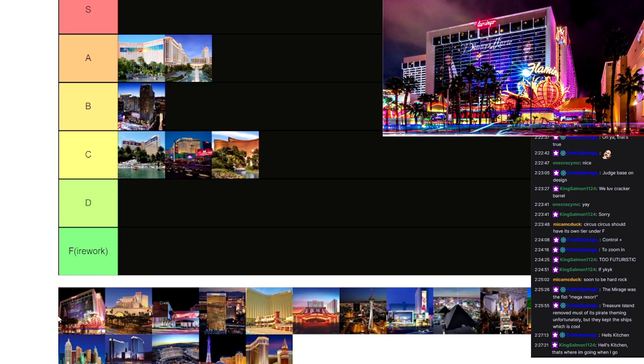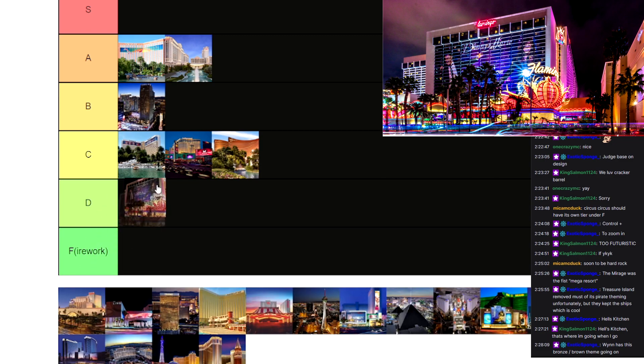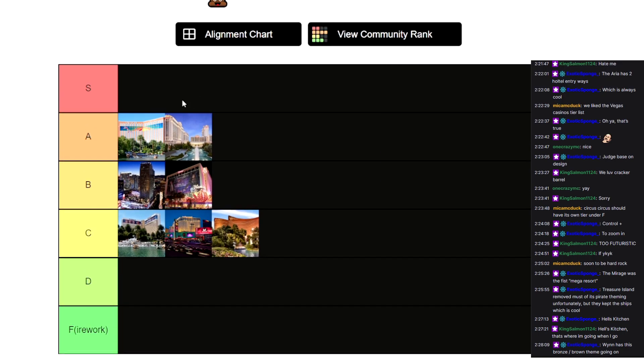The Flamingo — nothing too special about it. But it does have that big back area with a bunch of walkways, and it has actual flamingos that you can go out and look at. The pool looks pretty cool in the Flamingo. The design of the actual building itself isn't anything really crazy or special, but because of the outdoor area in the back, I'm going to give it a B tier. The actual design of the building is holding it back from being in A tier.